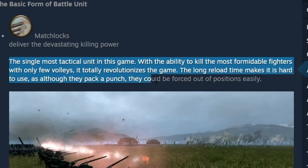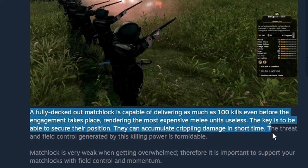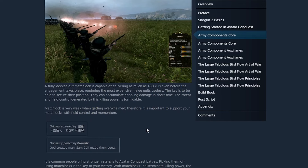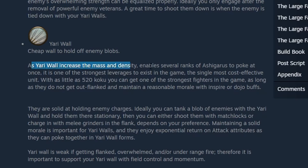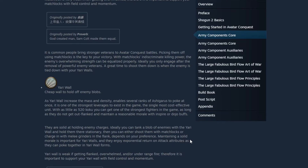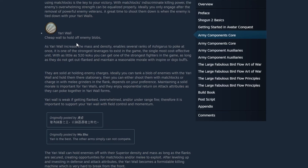The long reload time makes matchlocks hard to use as they could be forced out of positions easily, but a matchlock is capable of delivering a hundred kills even before the engagement takes place, rendering the most expensive melee units useless. The key is securing their position, as the threat of field control generated by this killing power is formidable. Yari wall just makes Yari Ashigaru very cost-effective and can be really strong as long as they don't get outflanked and maintain reasonable morale. They're good at holding enemy charges and tanking enemies, allowing matchlocks to get more volleys off.